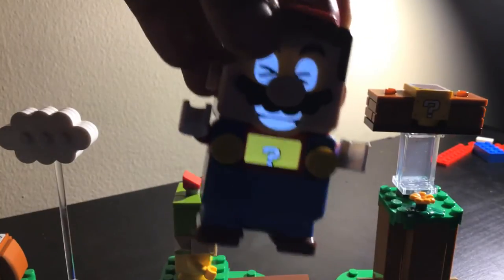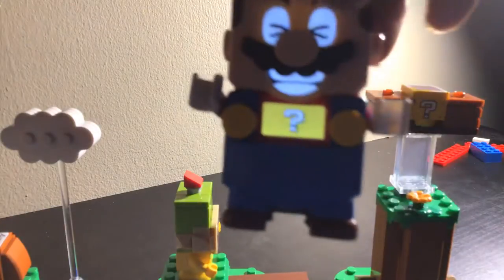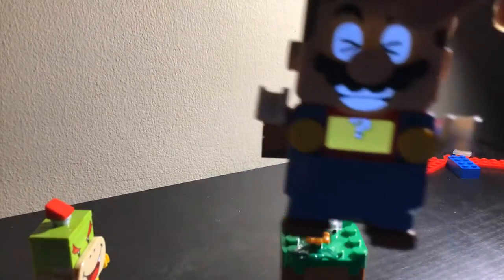This is a glitch you guys can try. Staying on there for two seconds, and Mario will think you're on the question block. But when you get on it and go back off, it'll be just one point or something.